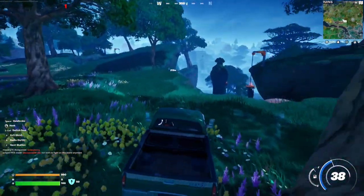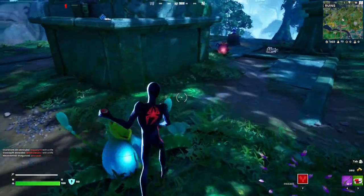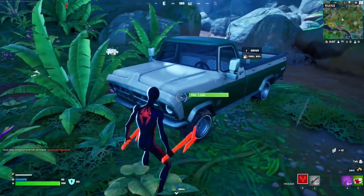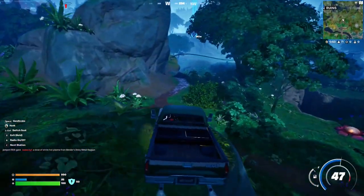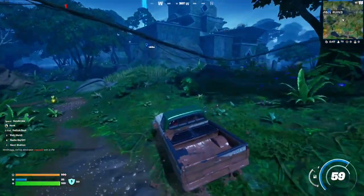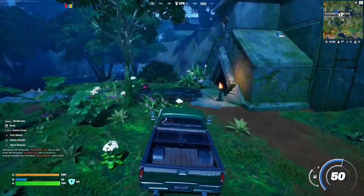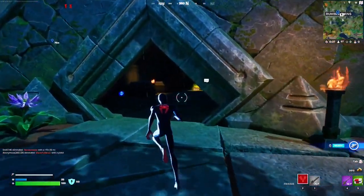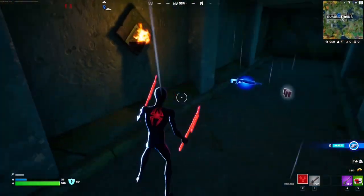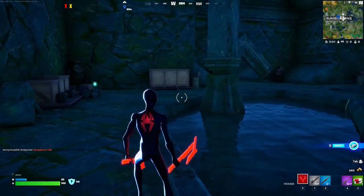Sorry for the lag — uploading videos while playing Fortnite doesn't agree well. We're making our way to Rumble Ruins now. You can start by opening chests along the way, but I'm heading straight to the main spot. We're going to use the epic weapon to open the temple door.